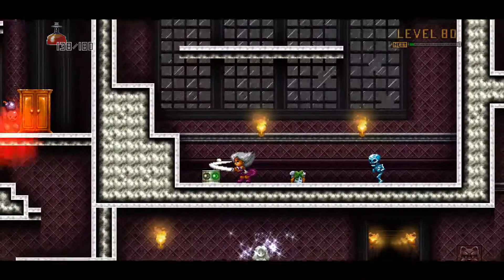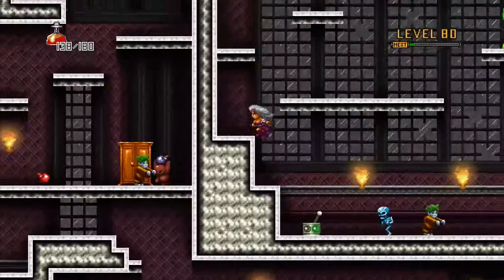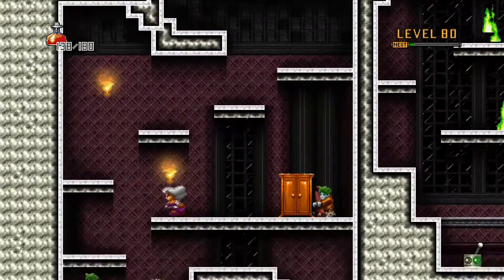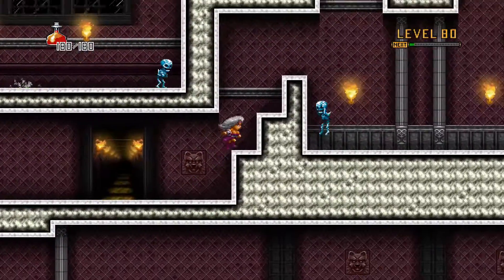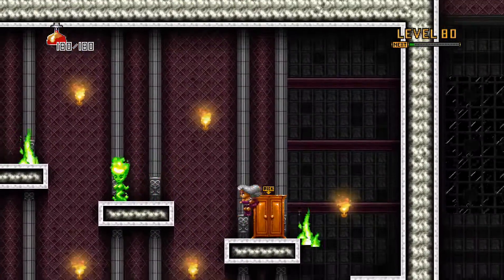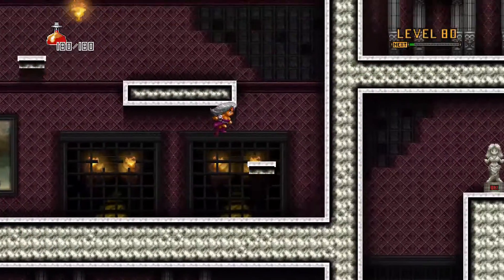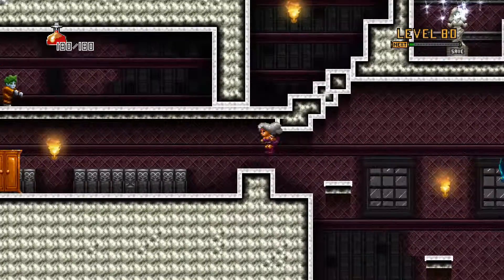I'm treating this more like a speedrun where I'm just running through because I can't kill these enemies. Using the bats is pretty tricky since bats are hard to throw, but I do show that we can use the bat pretty soon because I have to fight the boss.